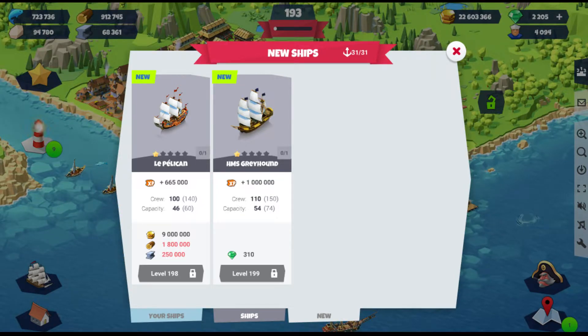No surprises here. The maximum crew of Greyhound only goes up to 150 and the Pelican's 140. This basically proves that at some point they might put totally new ships that go over that crew count and have destinations that require ships with over 150 crew, making all our old ships obsolete.